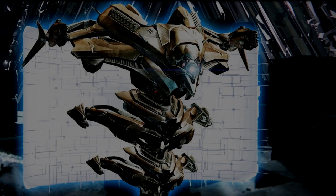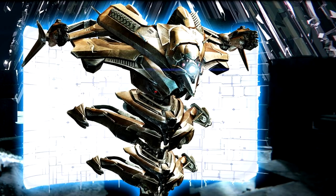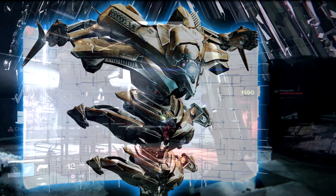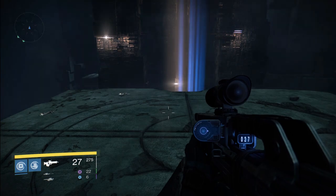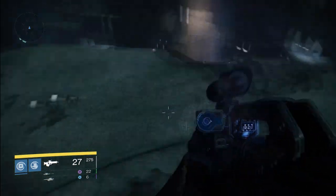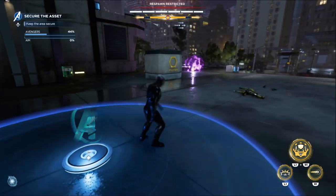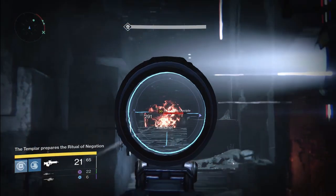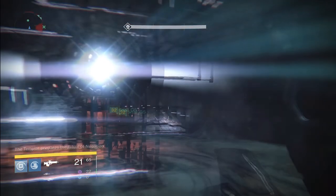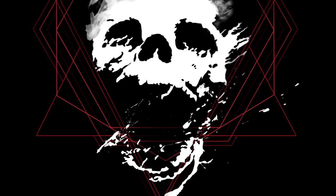Any good boss encounter has multiple phases. And when the Vault of Glass opens, you fight the Templar. Phase one of this fight is defending the Conflux — a holographic spire that enemies are trying to sacrifice themselves on. But as far as you're concerned, it's just another damn circle. One circle and six players to defend it sounds so easy. However, if an enemy touches this thing four times, the whole raid party will die — or wipe, a term that most people who raid get real used to real fast.